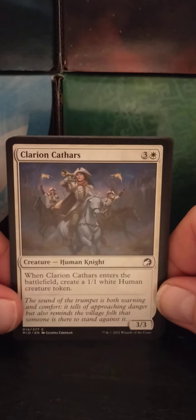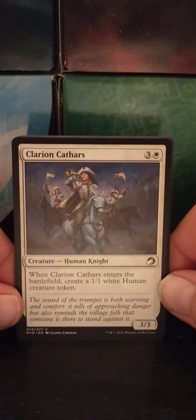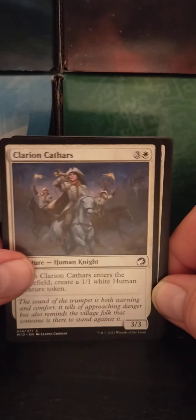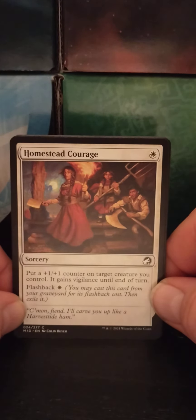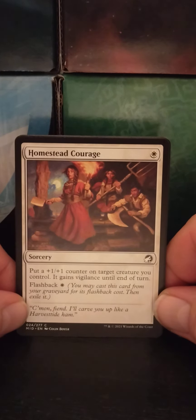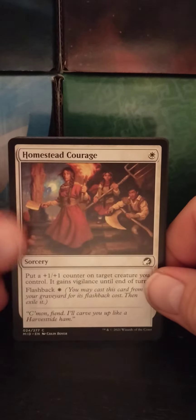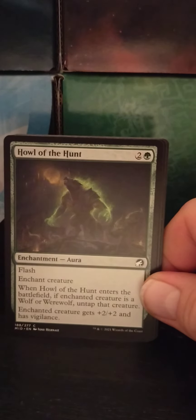Clarion Cathars — a three white human knight, 3/3. When Clarion Cathars enters the battlefield, create a 1/1 white human creature token. It's about average. Homestead Courage — a single white sorcery. Put a +1/+1 counter on target creature you control; it gains Vigilance until end of turn. Reminder: Vigilance means it does not tap to attack or block. Flashback — white. You may cast this card from your graveyard for its flashback cost, then exile it. So you can do it twice. So nice, you can do it twice.